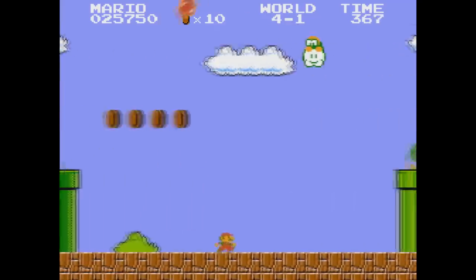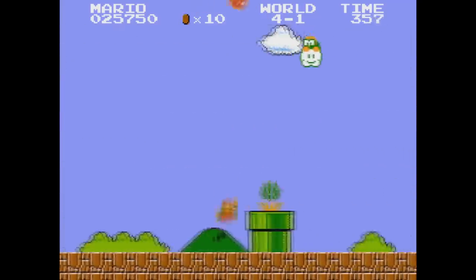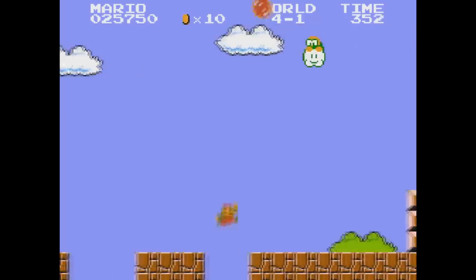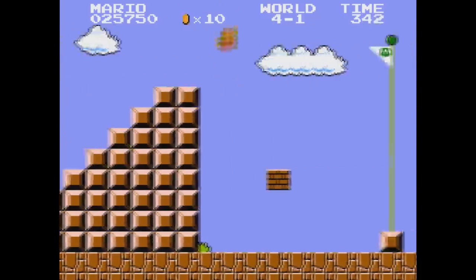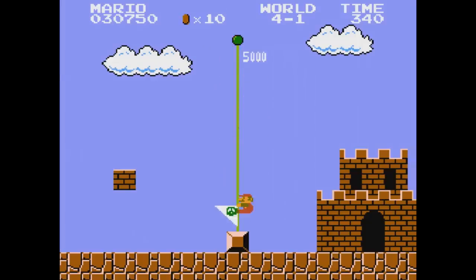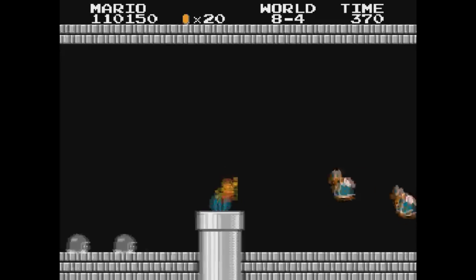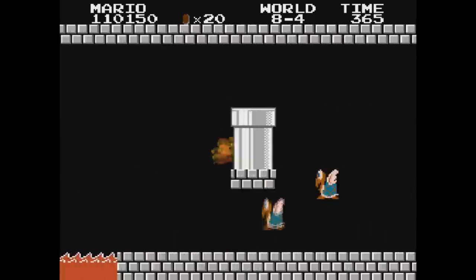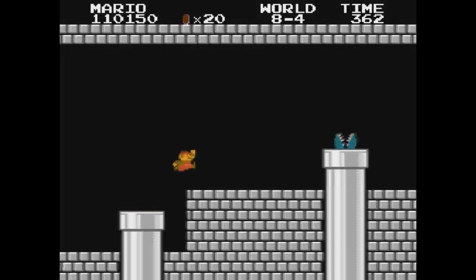For any unfamiliar with frame rules: this game checks every 21 frames to see if Mario has completed the level. If he has, that triggers the game to send Mario to the next level. If he hasn't, the game waits another 21 frames and then checks again. This means for speedrunners you can only save time level to level in increments of 21 frames. This pushes the game to be even more optimized because it allows for slight mistakes while still making it to 8-4 at the fastest possible pace.